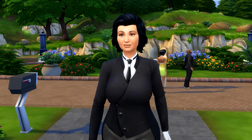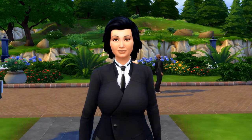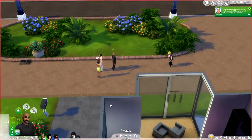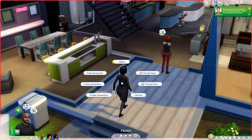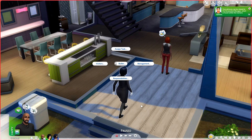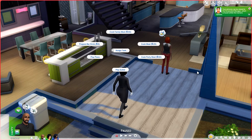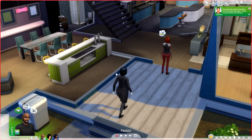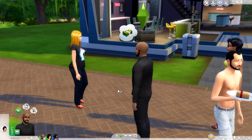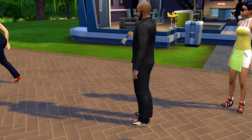You can change their appearance in Create-A-Sim - facial features and outfits - but when they get back into the game they'll put this work outfit back on. When you click on the butler, you can have normal relationships with them, both friendly and romantic. There's also a butler management menu with four options: Assign Task, Visitor Responsibilities, and Management. Assign Task tells them what to do right then - for example, Cook a Family Meal for 40 simoleons. She rings the bell and gets started.